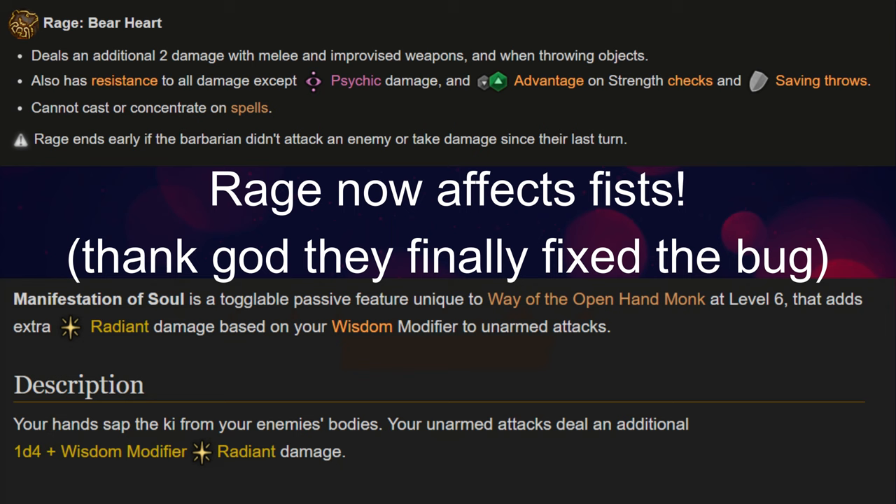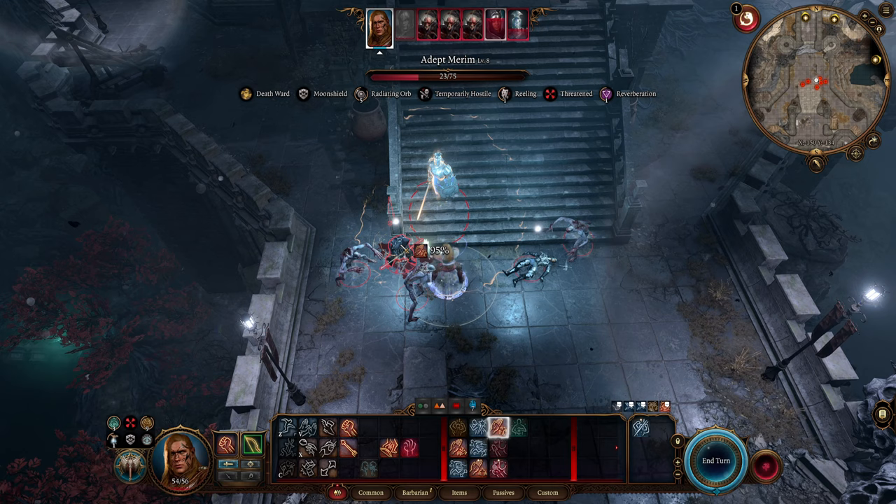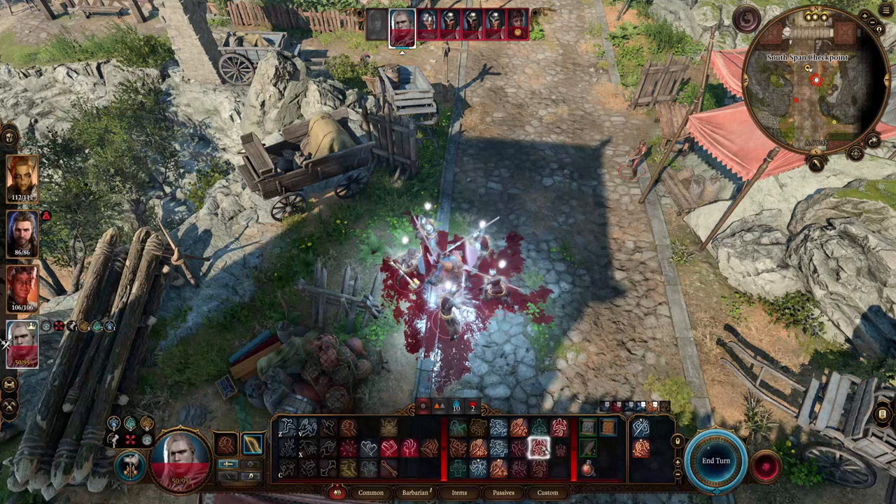The concept of this build is to combine the extra fist damage you get from raging while also being extremely tanky, with the additional damage from being an Open Hand Monk, while also having the ability to debuff your enemies or do massive AOE explosions with Resonating Fist.